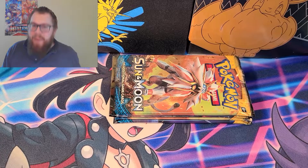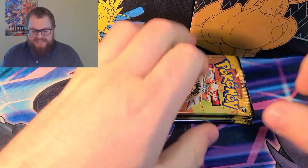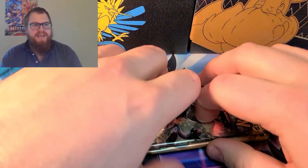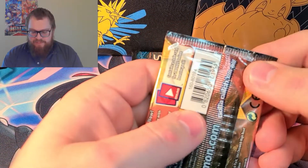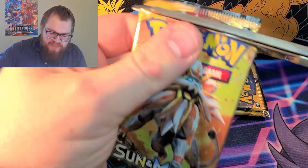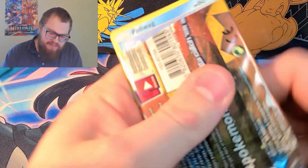Hello, my Toted Isle family, and welcome back to another episode of Toted Isle Tales. It's Saturday and we're opening up some Sun and Moon base set. These came out of the first partner packs. I've been getting some first partner packs recently to complete my collection, and yeah, got some of these out of there, so I thought hey, we haven't seen Sun and Moon base in a while.